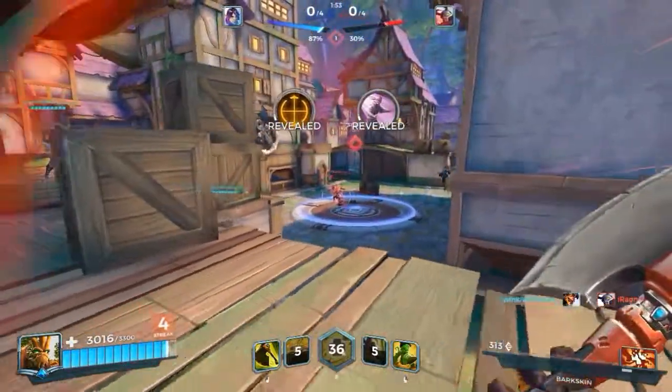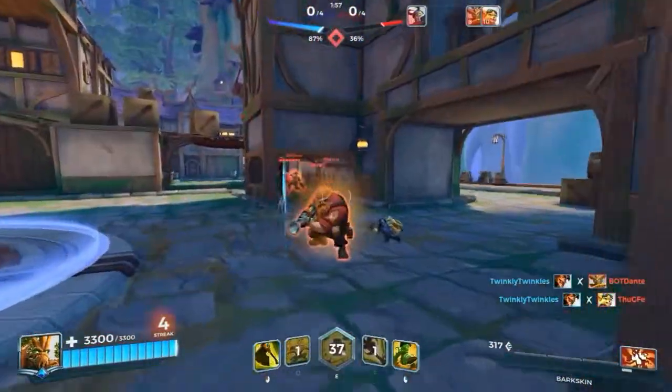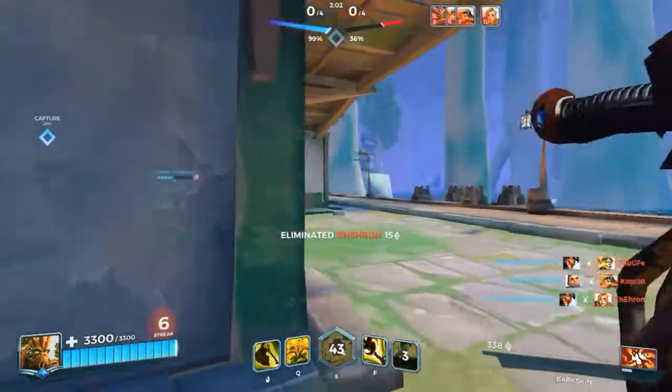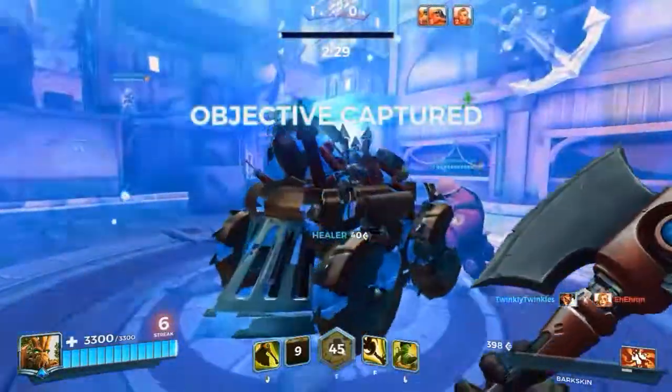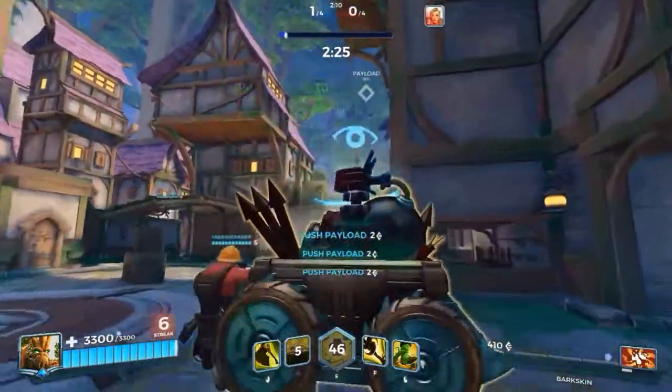He even has his vine to quickly bring him in closer to get that healing off. This is sort of where the problem lies with him — he's an up-close character, but his primary attack rewards you for being far away, because the farther away you are from a target, the more damage your primary attack is gonna do upon landing. So his primary attack completely contradicts his playstyle.